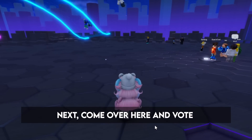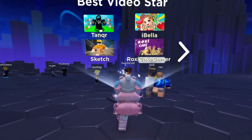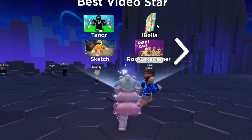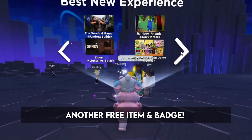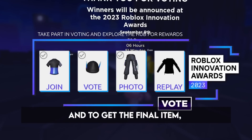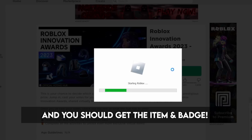Next, come over here and vote on all of the categories, and you should get another free item and badge. And to get the final item, you need to leave the game and rejoin, and you should get the item and badge.